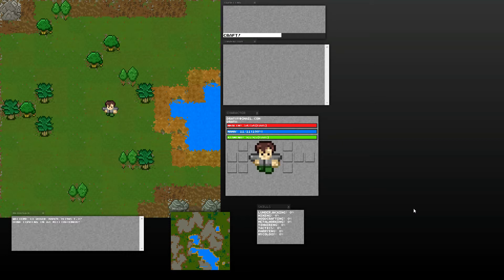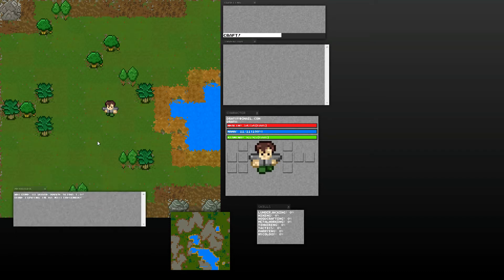I'll probably record this video in a couple different parts just because I want to do some organic gameplay and I might miss a couple things. So first off, you might notice some changes to the dialogue menus. There's more of them. We got messages, which is your log for combat and skill gain, stat gain, that kind of stuff.